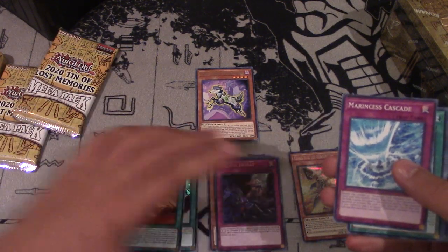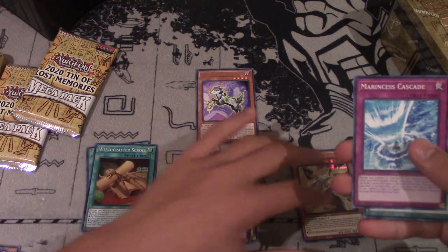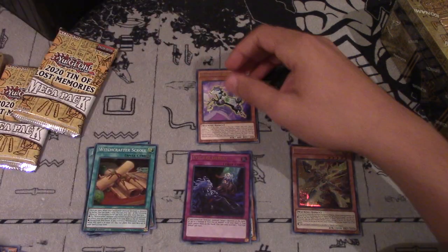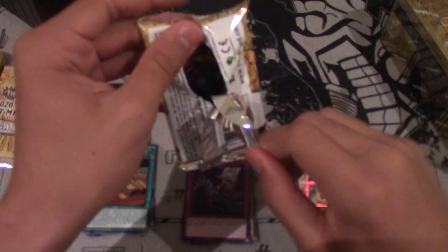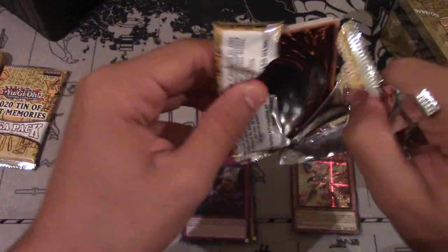Let's just organize it: supers, ultras, and prismatics. Vishuddha - that's not bad. Let's get into the next pack. The altars are the big deal because they have all the good cards. By all the good cards, I mean Dragoon. So if we see a Fusion Monster, then yeah, we're sick - Link Monster was last year.